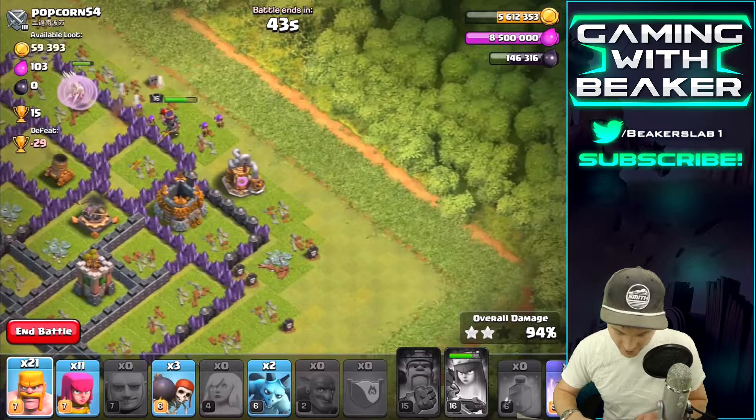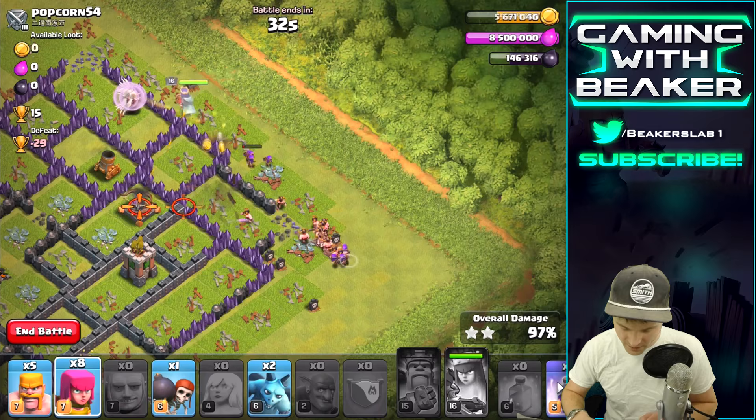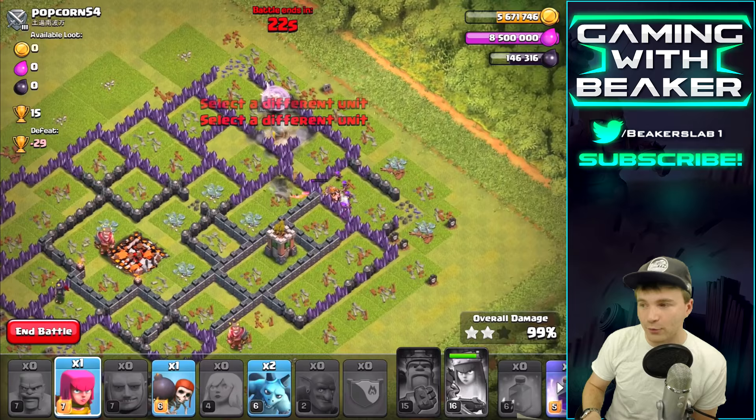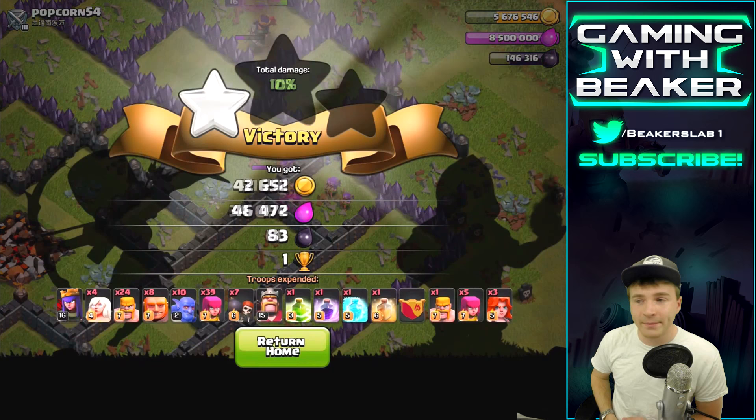Let's make an entry point right over here and get that gold. I'm gonna drop a couple of Barbs to distract — the Queen's getting it, awesome, teamwork! Going in with the rest of our troops — we did it! We're gonna get 100% right here with those Barbs and Archers coming in to get the Archer Tower. Bowlers for the win, that was fun and huge loot!